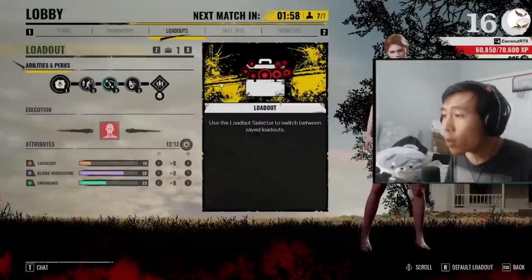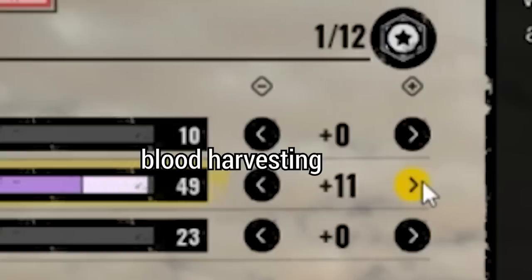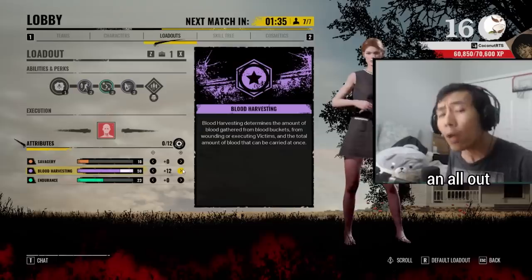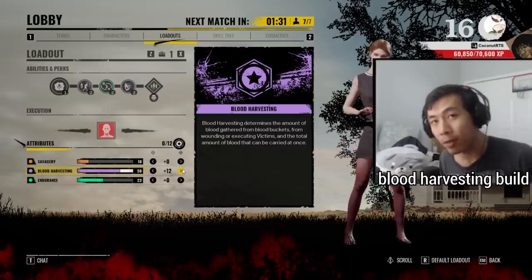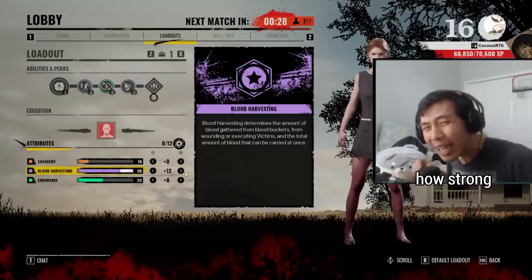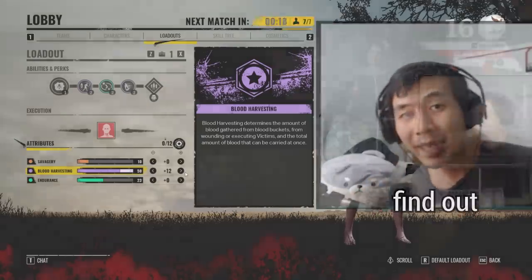So I thought, what if we use her attribute points to completely max out blood harvesting to 50, and see just how fast an all-out blood harvesting build would be? Would this be too overwhelming to verse? How strong is it? And is it entirely viable? That's exactly what I want to find out.